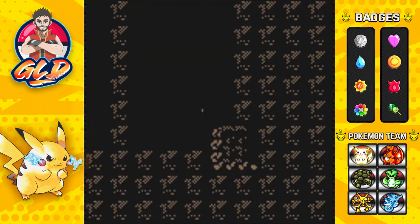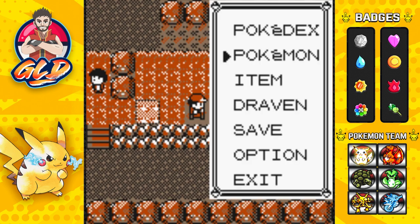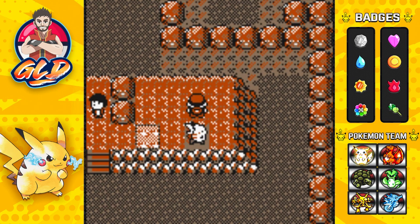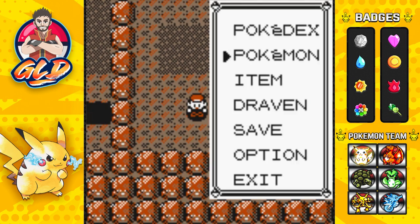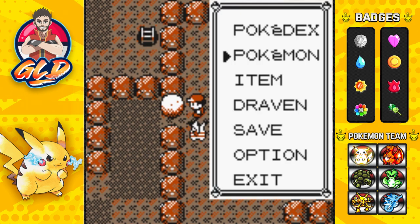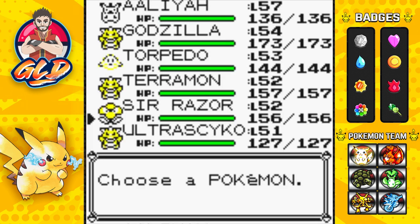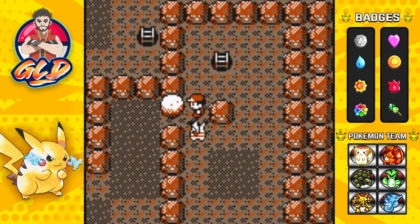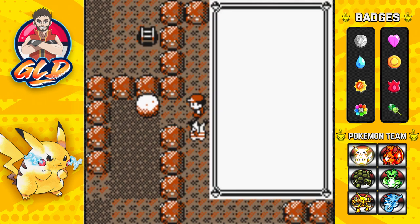Make sure to bring a lot of repels because yeah, there's gonna be a lot of Pokemon you're gonna actually encounter. We're gonna have to go the other way around - didn't even realize that. So like I was saying, make sure to bring a lot of repels.